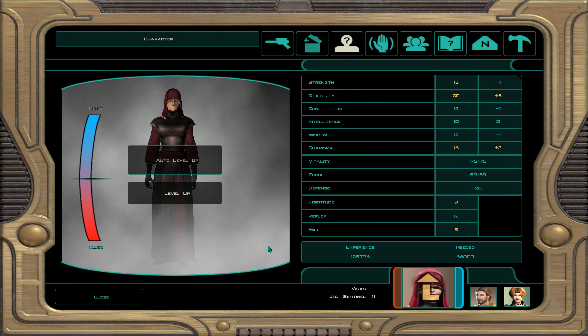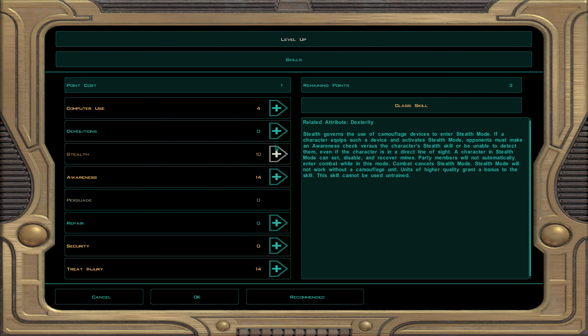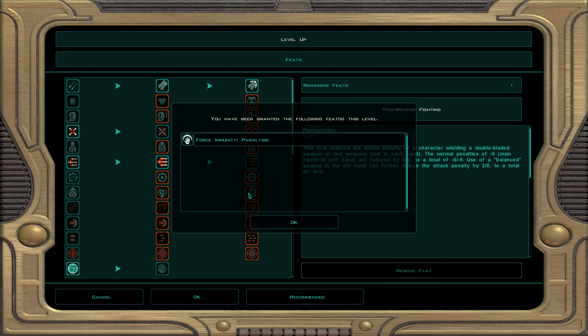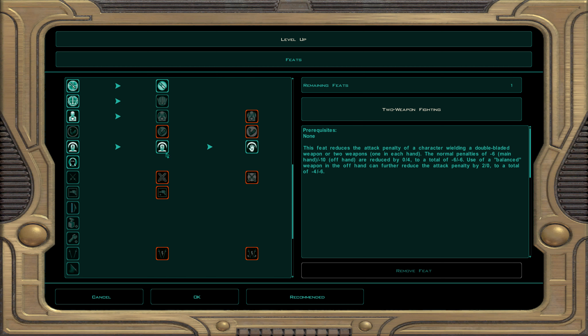Now Visas will be level 12. Every level of four you get yourself a free attribute point. Visas will be no different. Let's get that constitution — we'll get that to 18. For skills, computer use, awareness, and treat injury. Treat injury and awareness will be our top priority. Now we have our final Sentinel free feat which is immunity to paralysis. She's now immune to stun, fear, and paralysis — basically most of the nasty stuff, which is a good thing.